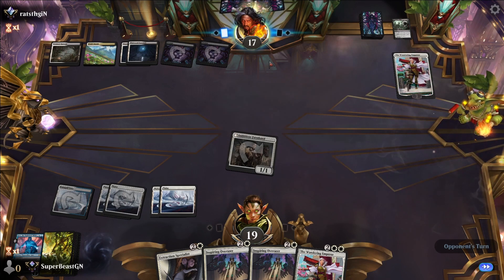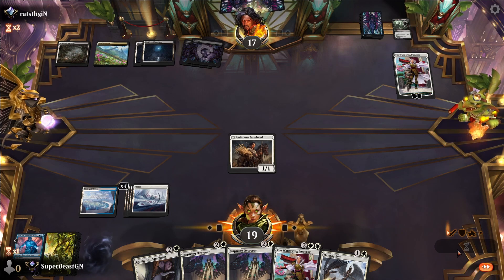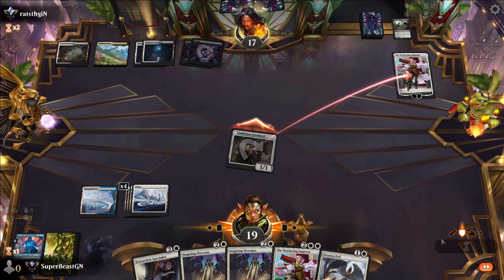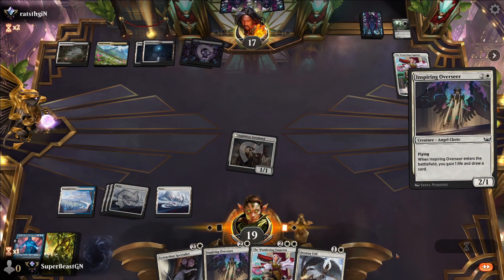What does the opponent have? Strike fast and strike hard. I check if I have anything in the graveyard to get back — no.